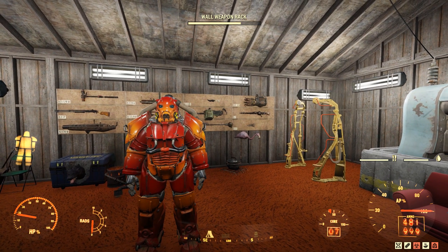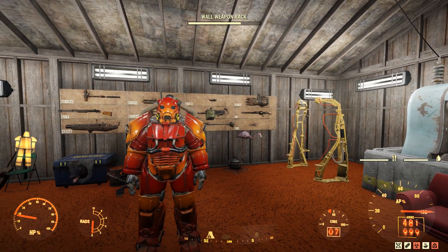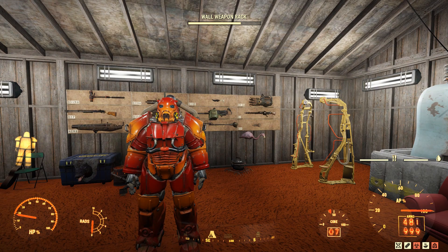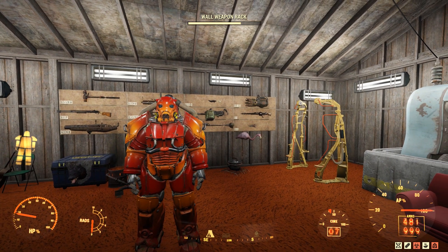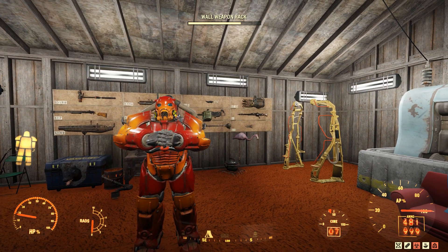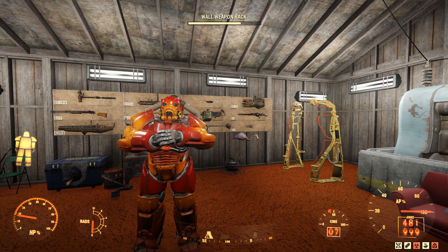G'day, this is Captain Ubin. This is Queen Tested, a video series in Fallout 76 where I take the best weapons in the game and attempt to solo the Scorched Beast Queen with them. And if you're looking for an exceptionally crazy run of Scorched Earth, then look no further than this video — it was piss-easy, mate.